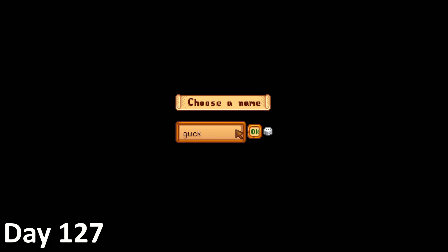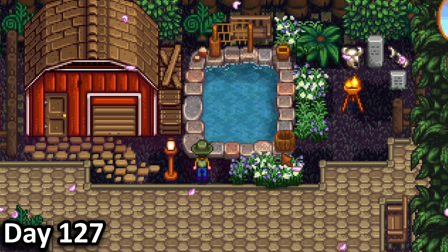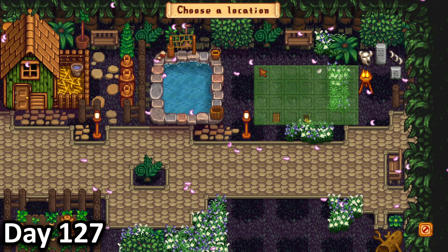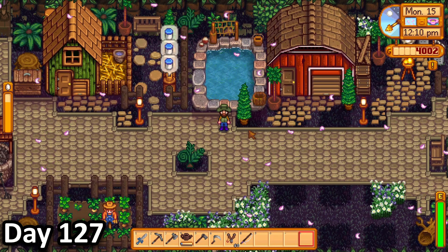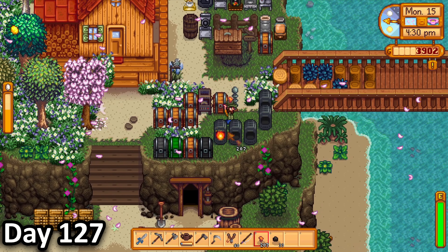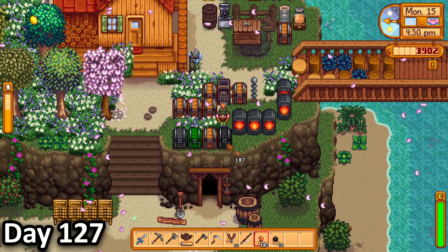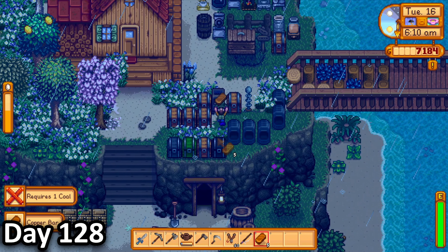On day 127, I picked my ripe cauliflower and grabbed some eggs, then named a new chicken guck. I also noticed that my fish pond had finished its construction, but I didn't quite like how everything lined up, so I took some time fixing them. I then did a bit of path decor and placed a bunch of trees around, before ordering my new silo on the other side of the road. I then smelted up some copper bars for the rest of the day.